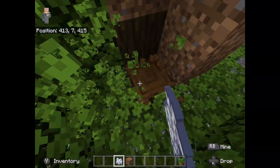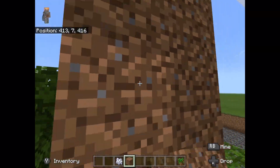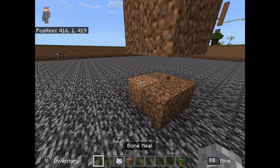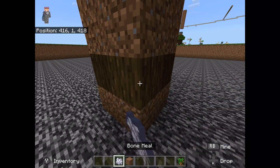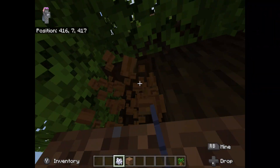Just break everything — break that log, break that log. And replace all of these with dirt again, just like this. And once you've done that, break these four wood logs and plant your new dark oak saplings again.